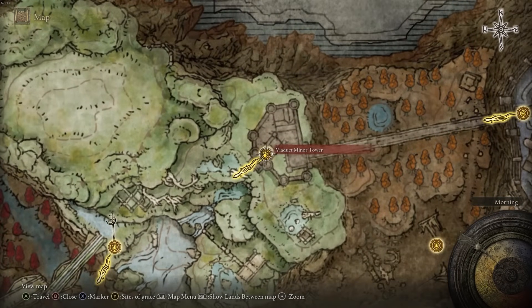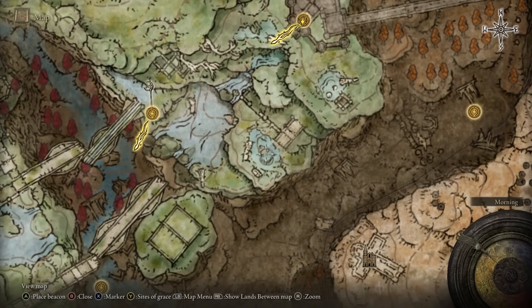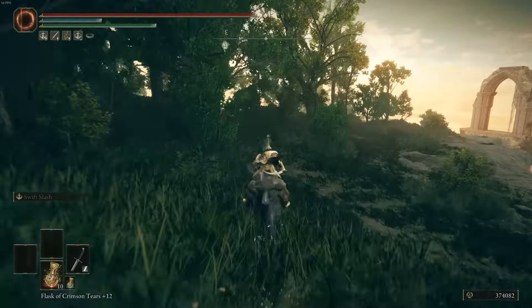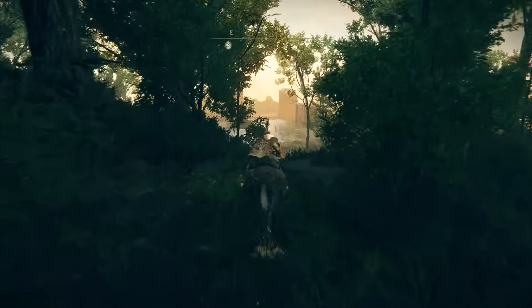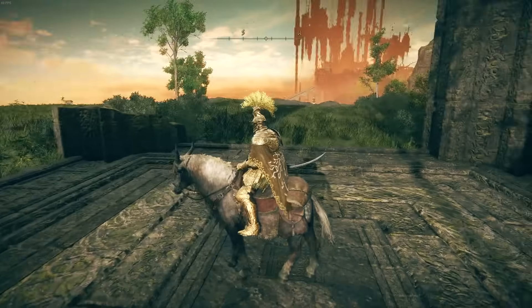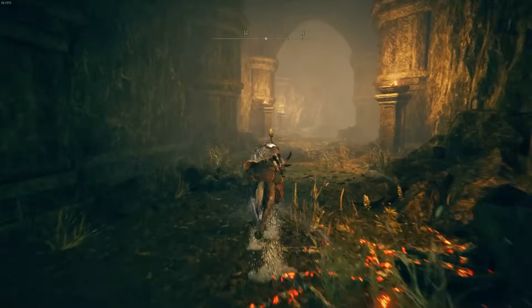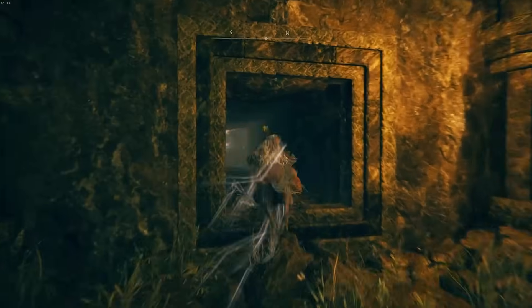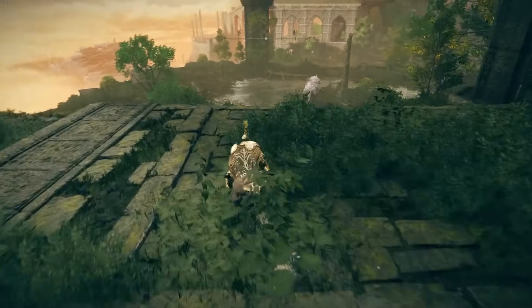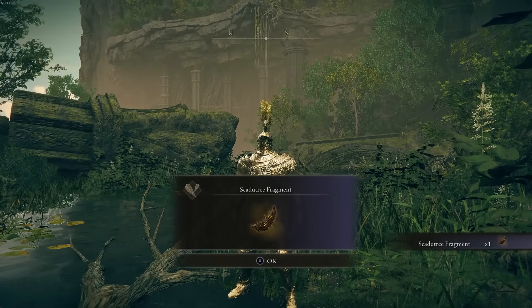Back at the Viaduct Minor Tower site of grace, this time go out to a lift located here — it will take you down to the bottom where you'll fight a hippo. Follow along as I lead you there. When you get down, find the enemy, defeat it just like the others, and you'll get a Scadu Tree Fragment.